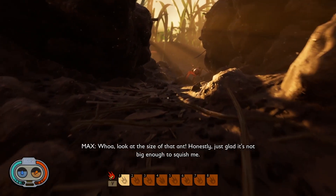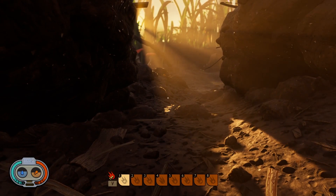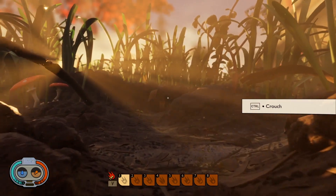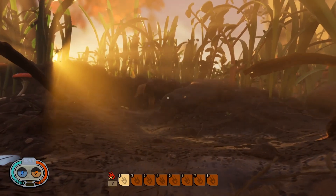Hello. This is Grounded by Obsidian, makers of Fallout New Vegas, The Outer Worlds, Pillars of Eternity, and much more. I admit I'm pushing the indie brief here, but this is a must-play. It's a Honey I Shrunk the Kids survival game set in a garden full of bugs. It's a 30-minute time-limited demo of a game coming out in Early Access in July.